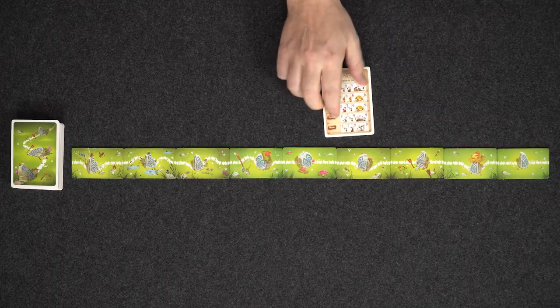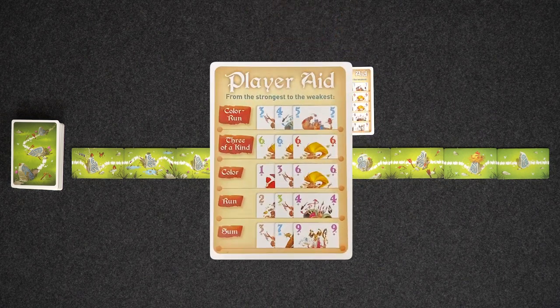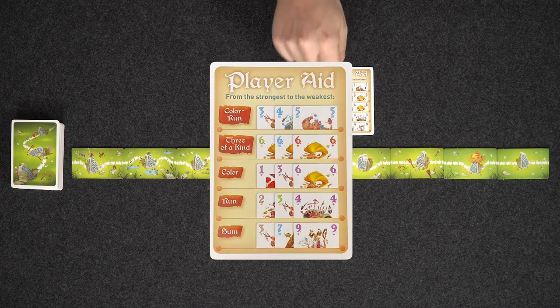Now to win a hand it's a bit like poker. So if you look at this player aid, it shows you what hands can win. The weakest hand is just a sum — that's just the value of all the cards added up. Next you have a run, which is just three consecutive numbers: two, three, four; four, five, six; seven, eight, nine — whatever.